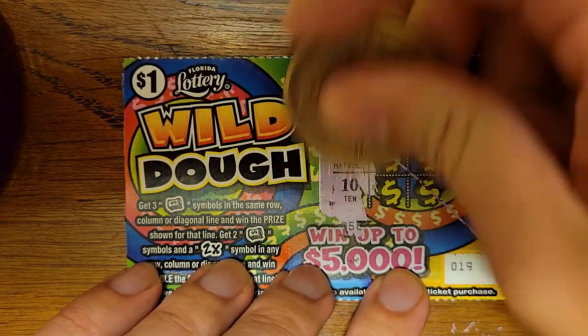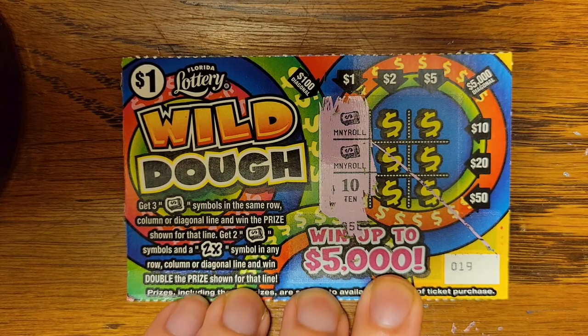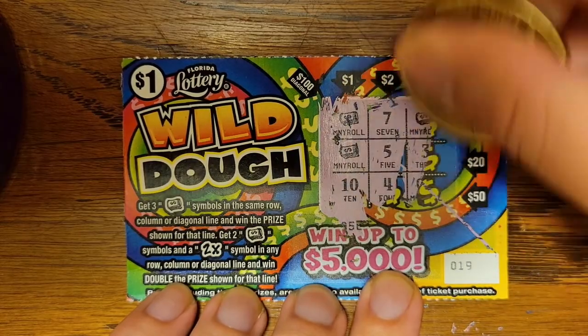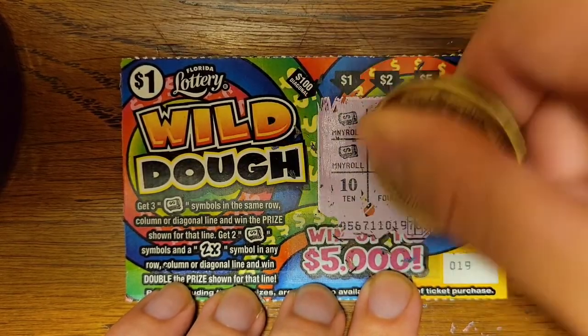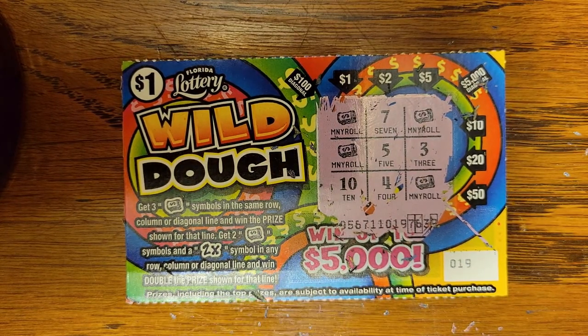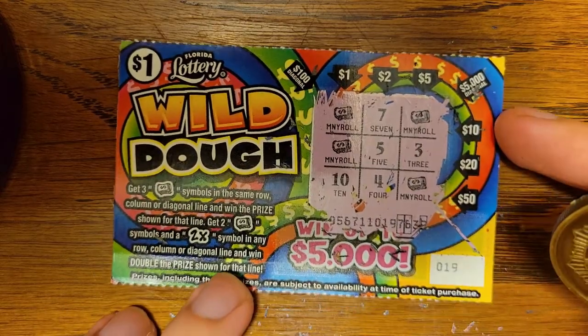The prices are: a hundred dollars diagonal this way, five thousand that way. I'm just going to do one row at a time. What do the numbers mean? I don't know — I don't think the numbers matter; I think I have to get them in a row. Five thousand is going diagonally across to get it that way. I straight up don't understand how this thing works because it didn't say anything about numbers.